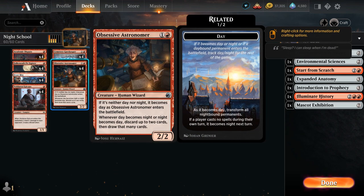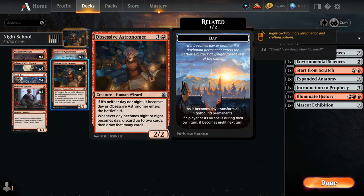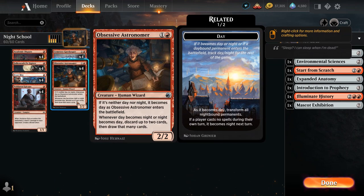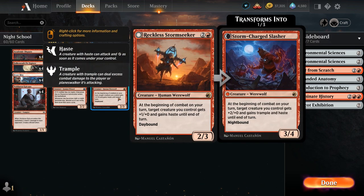We have the full playset of Obsessive Astronomer, a 2/2 human wizard that introduces the day and night cycle to synergize with Sunstreak Phoenix. If we discard the phoenix before the day and night cycle is active, we won't be able to retrieve it. The Astronomer says whenever day becomes night or night becomes day, discard up to two cards then draw that many — a perfect way to discard our phoenix. At three mana, Reckless Stormseeker is another daybound card.